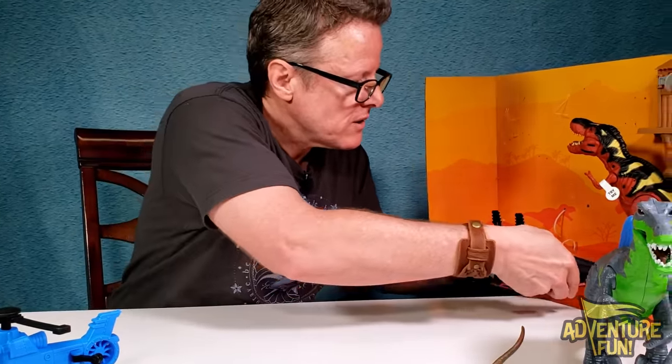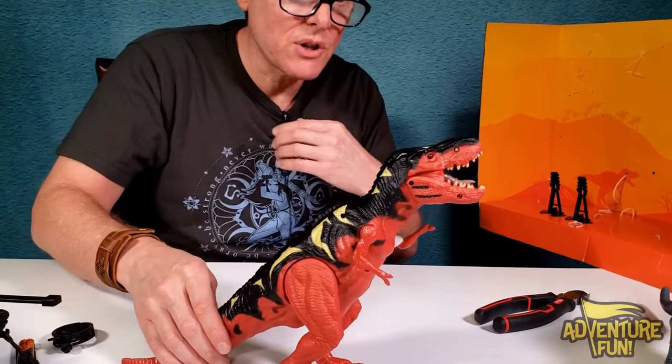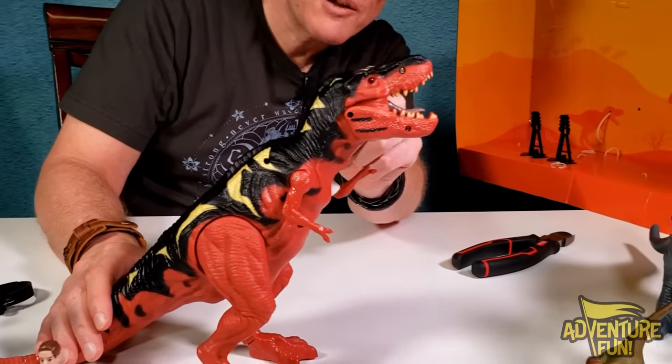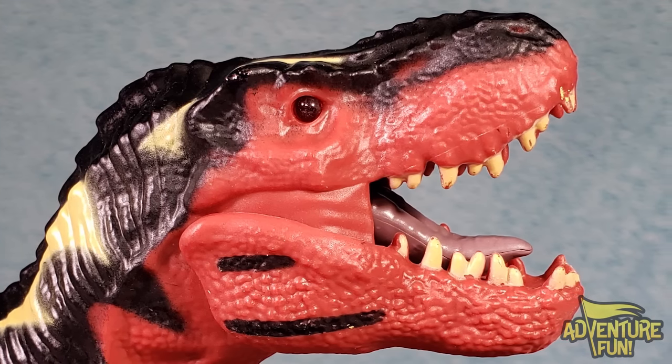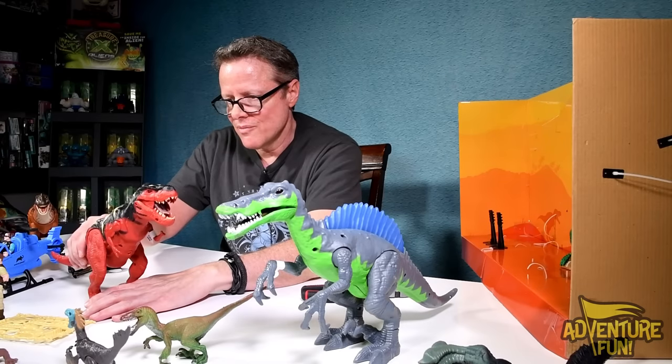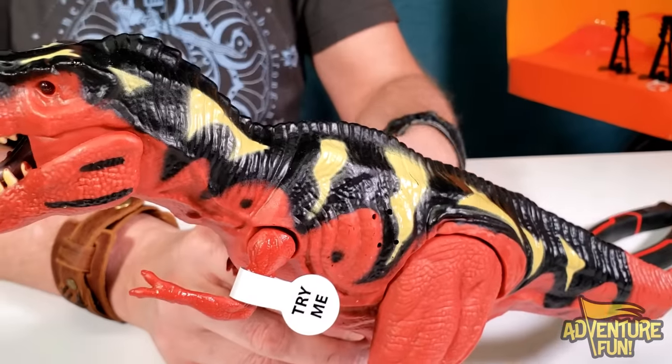We'll turn the lights off in just a minute. Let me get our T-Rex out. You can see the T-Rex's eyes - they almost look like rubies. If they light up that'd be super cool. You can see the tongue, the teeth, and you can move her. Camera mom says she's got screws showing on the side - this is her better profile.